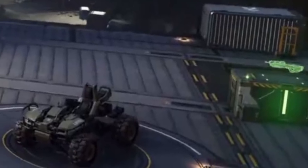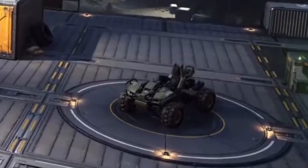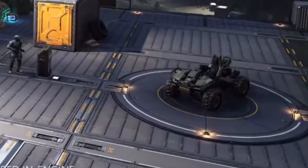Just to the left of that, you see a Mongoose, and just left of that appears to be a console with an NPC interacting with it. I think this would be a way for you to call in vehicles to traverse the world of Zeta Halo — a vehicle delivery mechanism similar to what we saw in Halo 5's Warzone, but this time on Zeta Halo.